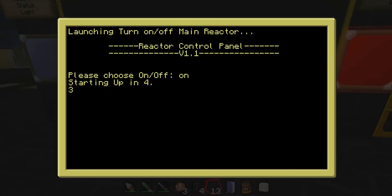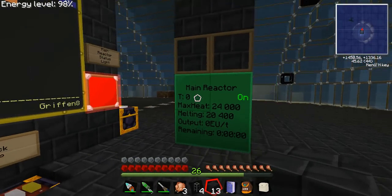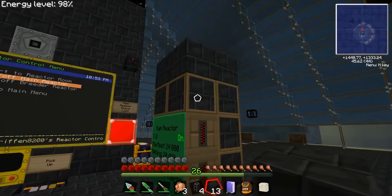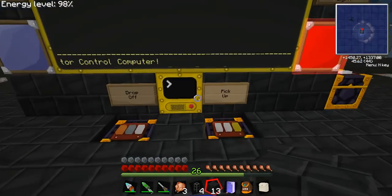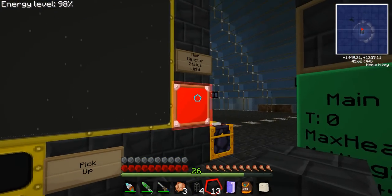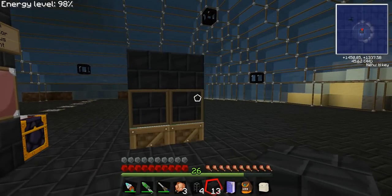I actually borrowed a little bit of code from a Russian guy found in a computer craft forum, but for the most part it's a lot of original stuff to get it up and running. I have a display on frame motors that comes up and gives you the display of how it's going, and that lets you know whenever the reactor is on as well. I'll turn it off now so you can actually see it lower into the floor.